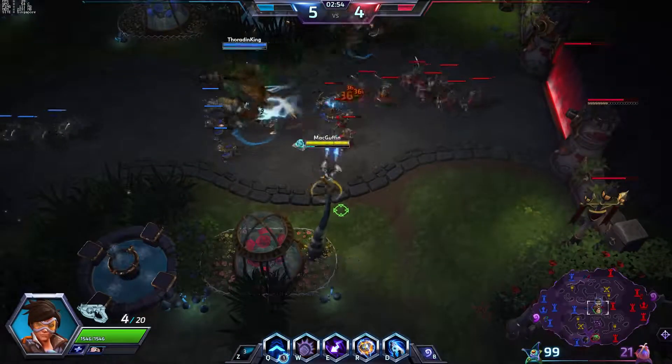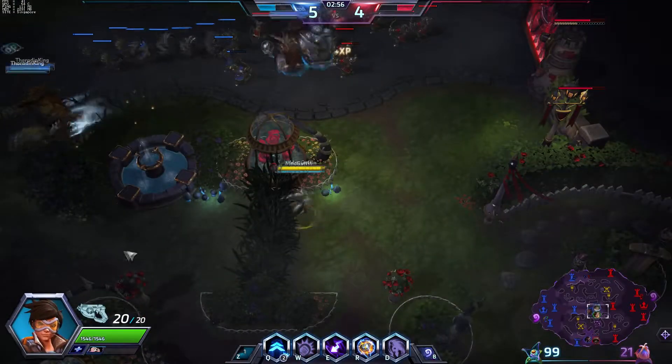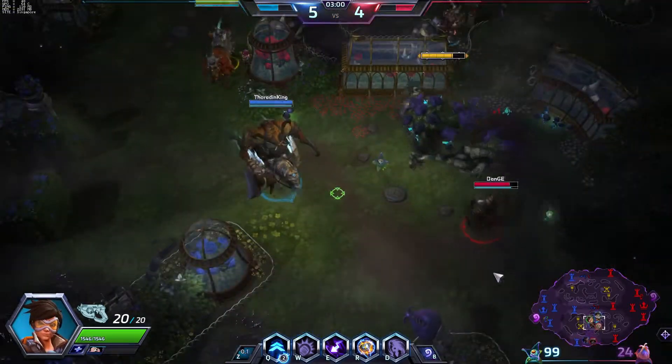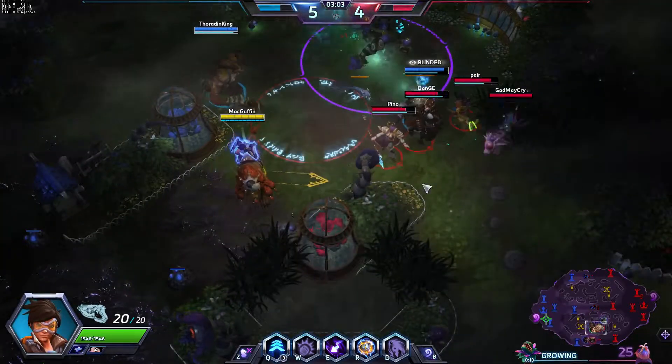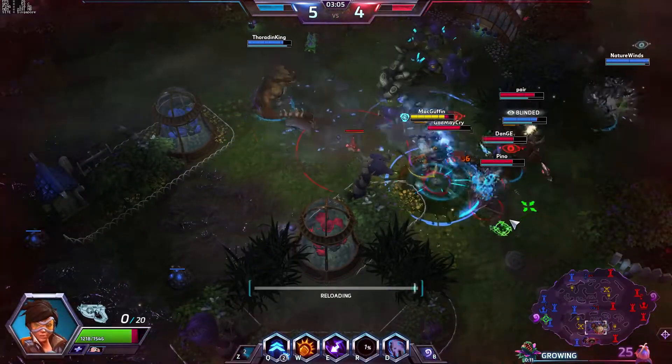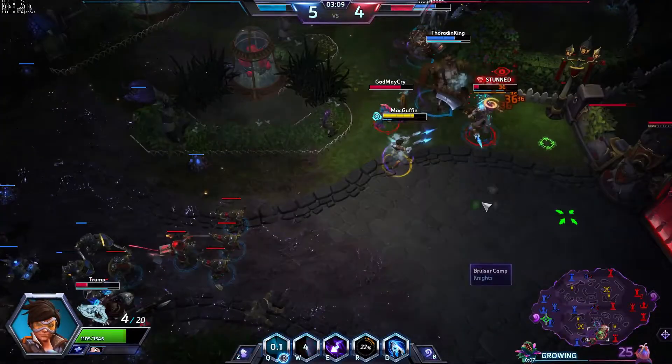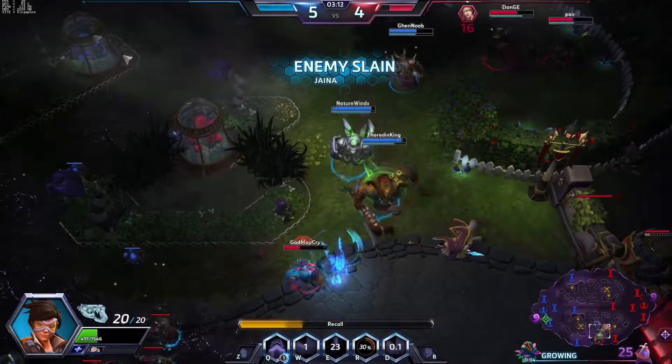Murky is actually so bad against Tracer. You can get some Octograbs, which is pretty lucky, but basically all of Murky's abilities don't really work. And because Puffer Fissioning takes 3 shots to be destroyed, Tracer can easily destroy it. Looks like he bubbled my bomb. Well, that's a shame. We should get maybe 2 kills here. Just have to be careful.